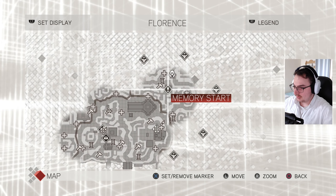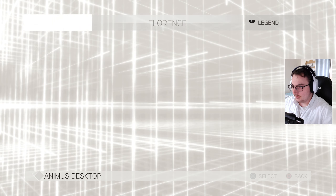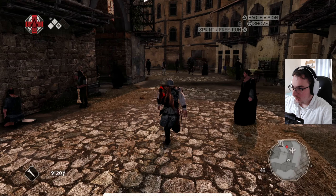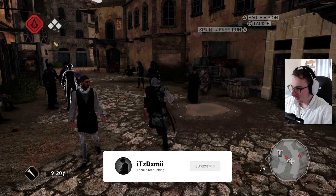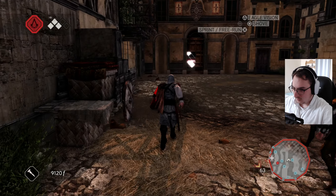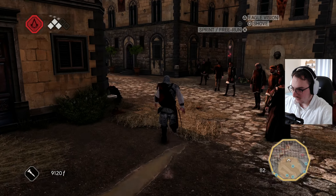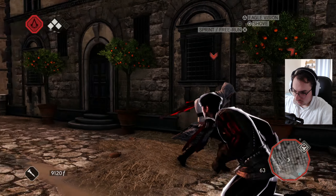Before we head over to the memory store, I want to let you know I've collected all the chests on both districts. I also collected the feathers on the first district. Before we head over there, I want to get an achievement for sprinting over 100 meters straight. I looked at the achievements - I need to put sand into four guards' faces at the same time. There's also Lightning Strike, and Sprint for 100 meters - perfect.